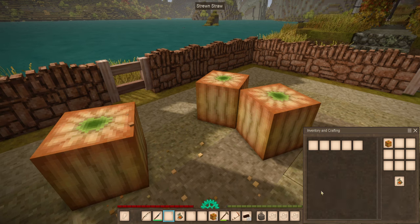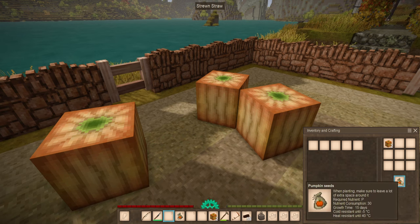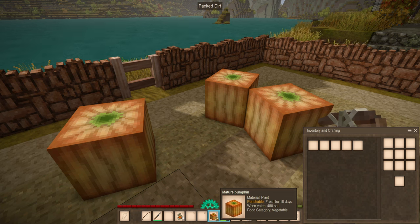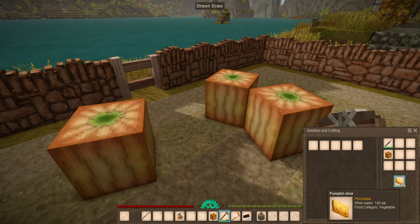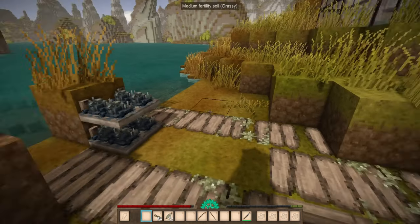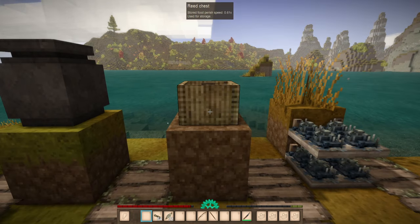Don't forget to craft at least one pumpkin seed — I recommend that you craft a couple so that you have some backups, because this is not an easy seed to come by being only a loot reward. There are several ways that you can eat pumpkins: straight up as it is for 480 saturation for one whole pumpkin, or you can take one with a knife and get some pumpkin slices, which give 140 saturation at a time. Each can also be used in cooking recipes. Until you have other means of storage, if you're still using reed chests, I recommend that you bury your reed chest.